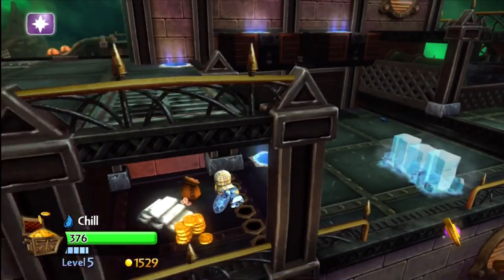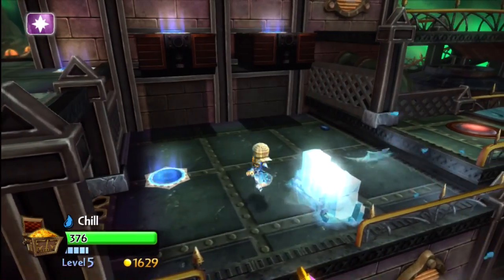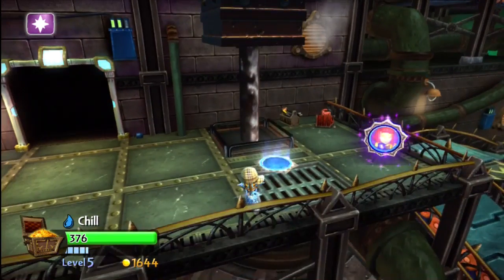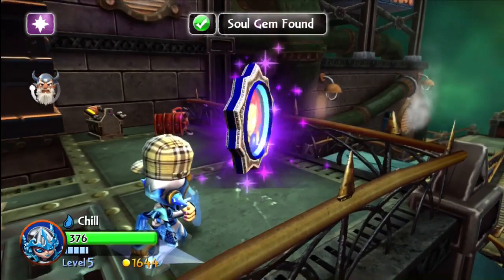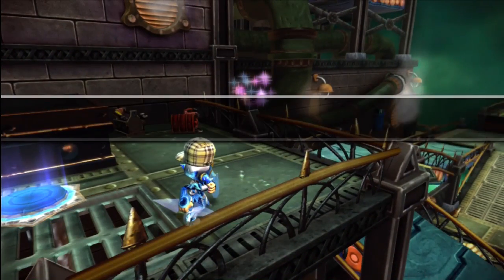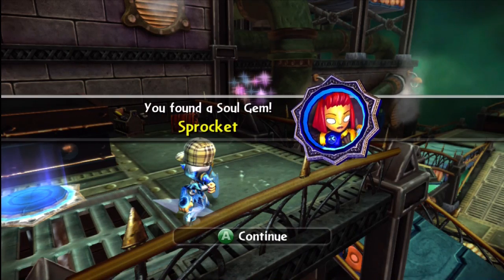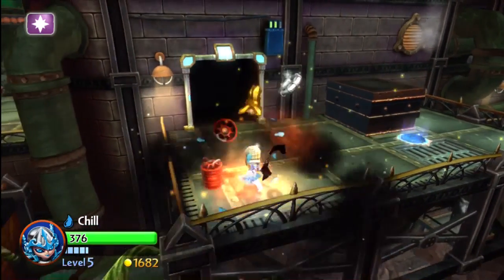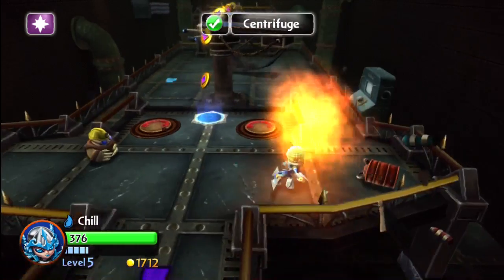Now we're in this mechanical area. There are some Chompies and stuff to fight, then you want to drop down this area here. There's a soul gem - it's Sprocket's soul gem. If you don't have Sprocket, she is just great - she can toss little mines at bad guys, make turrets, and jump in her turret to make a tank thing. I did a Sprocket 101 - it was probably one of my favorite Skylanders 101s because she had so much variety and options.